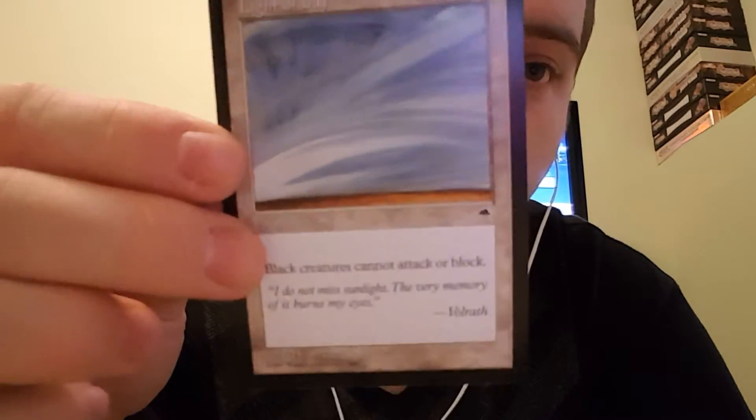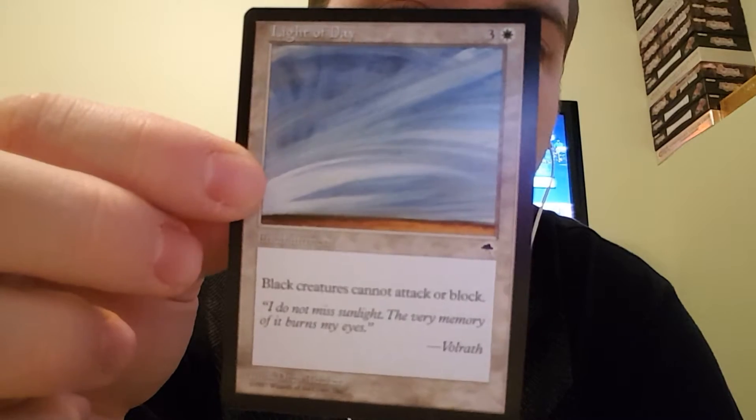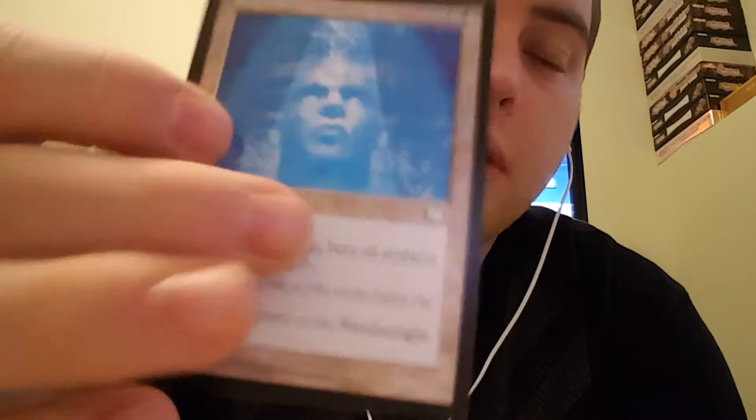Light of Day — black creatures cannot attack or block. Shuts down those decks. My roommate plays a lot of black. Serenity — during your upkeep, bury all artifacts and enchantments. That's for a different type of deck.